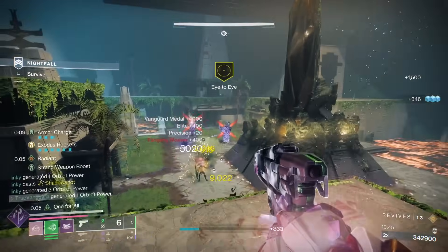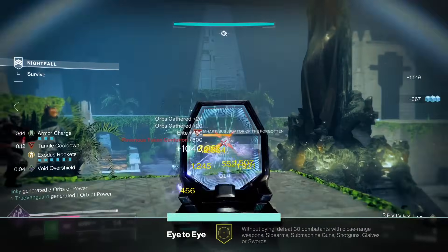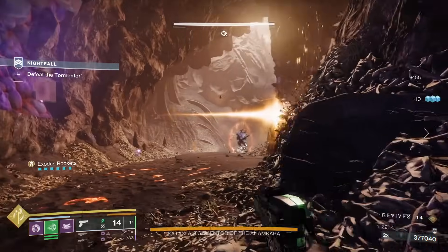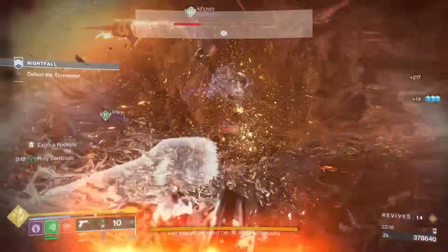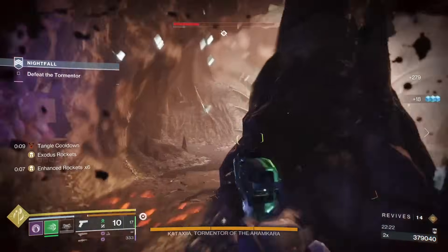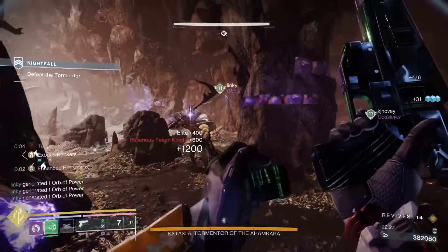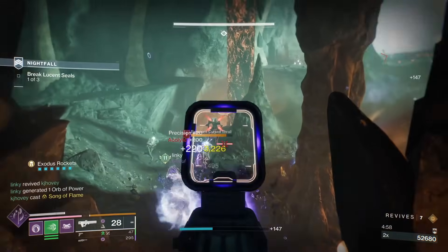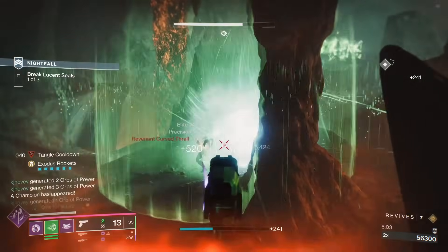We're still not terrible at general add clear either between the weapons in the build. The Call chews through adds, and I've got One for All as I'm tagging multiple opponents — it's getting a damage buff. It's also getting another damage buff anytime I use Hazardous Propulsion, because you get a buff to your rocket damage and these rocket sidearms are affected by that. The Graviton Lance is good for trash mobs, and the machine gun with Destabilizing Rounds makes a lot of clustered void-shielded combatants die very quickly. So we're basically completely set with all of our bases covered.